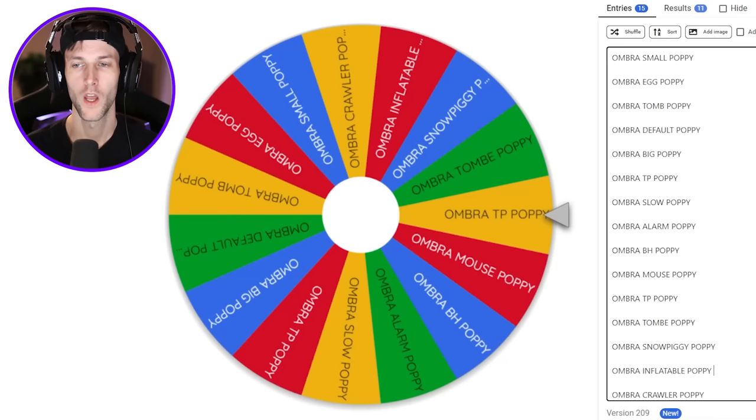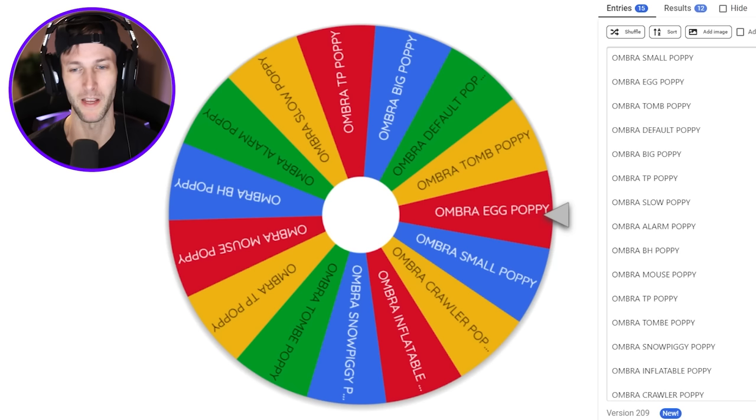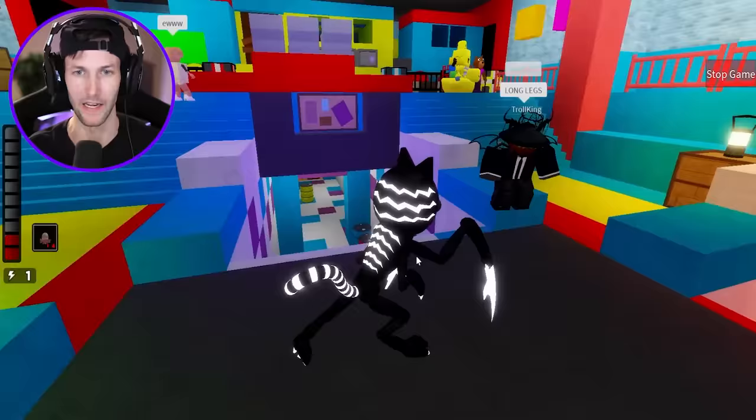Yes! We only have one skin left and that is Ombra with all of the traps that could be picked on the wheel, and of course the very last map is Poppy Playtime Chapter 2. So Ombra, Poppy Playtime Chapter 2 — what are the traps gonna be? Please give me good ones. Those are literally the worst traps that could have been picked — you have to be kidding me. But I do get to turn off the abilities for the players, I just gotta use egg traps.